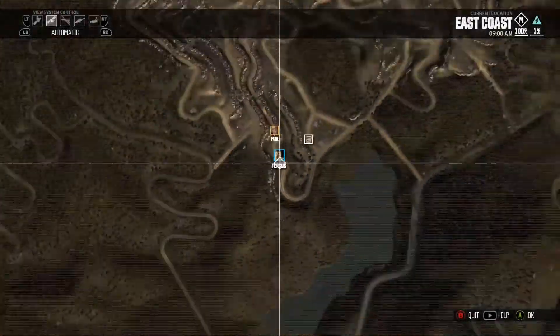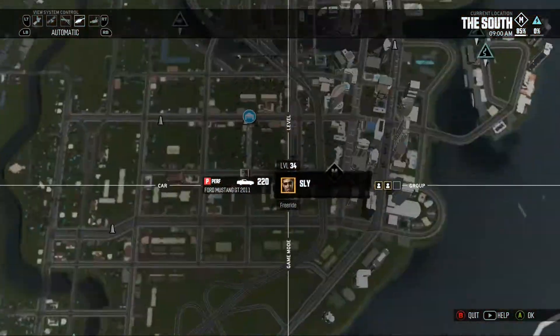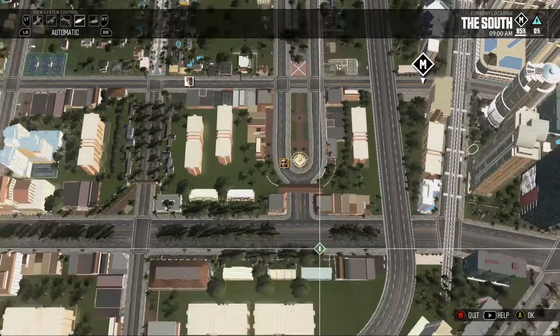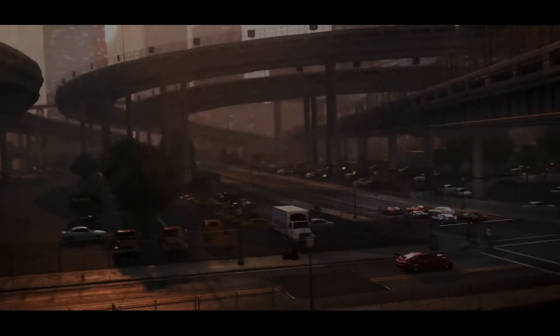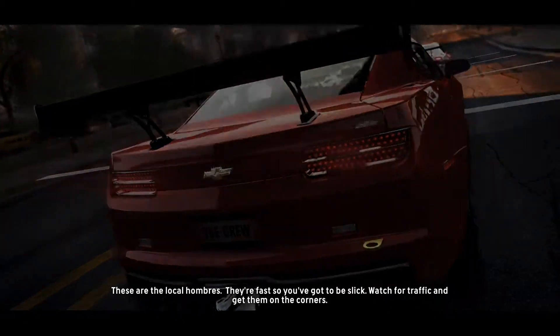Now let's see if we can recruit a third member to our crew, maybe by exploring the Miami area. Here's our friend, ready to jump into a mission — why not race it with him? This is an epic highway race. Competing in it as a crew obviously gives us more chances to succeed.